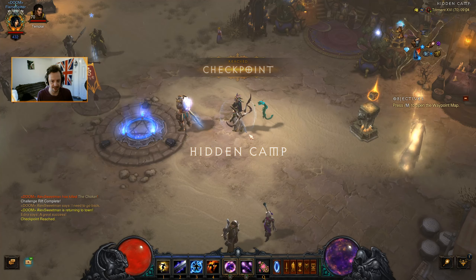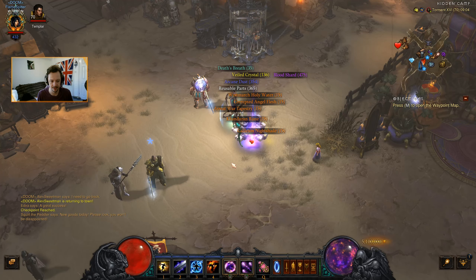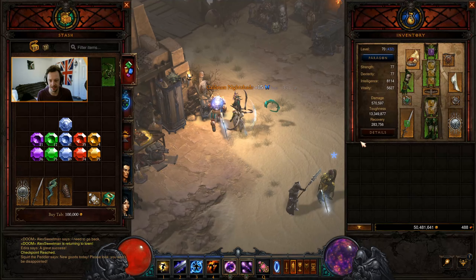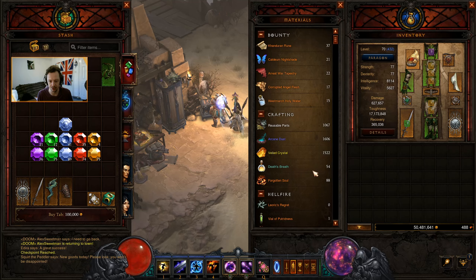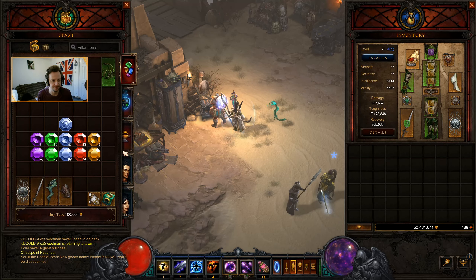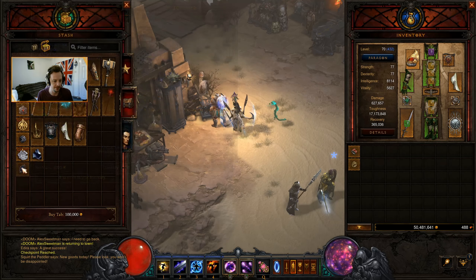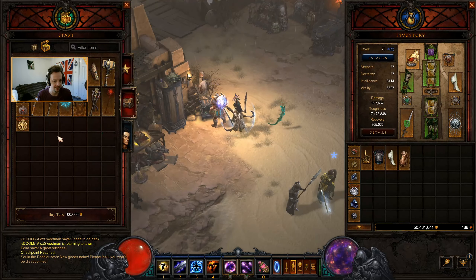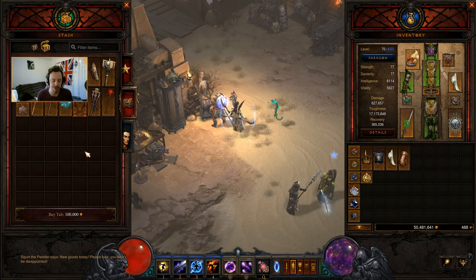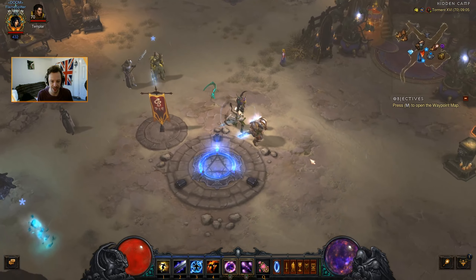So with that challenge rift cash, we get 15 of each thing — that's gonna save us doing some bounties. Also we've now got even more Death's Breath, so we can afford to do 15 extractions. Let's start here: 1, 2, 3, 4, 5, 6, 7, 8, 9, 10, 11. We'll leave the rest for now because we might want to extract some more specific things in the future, like the Convention of Elements.